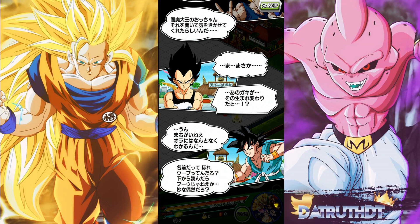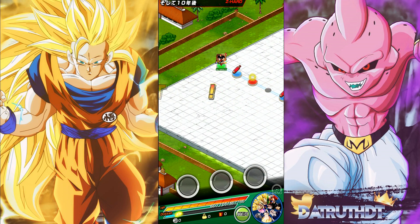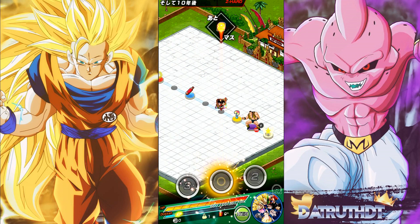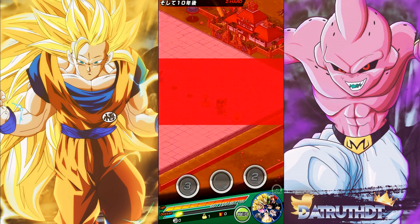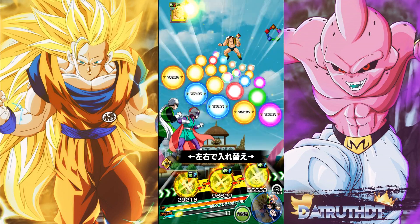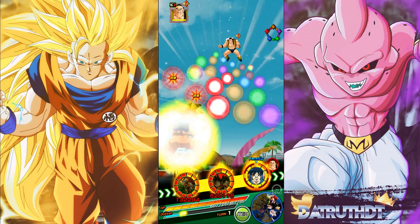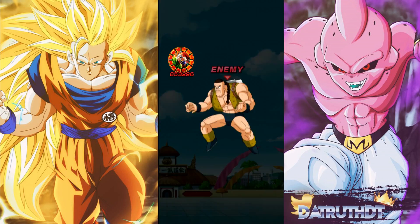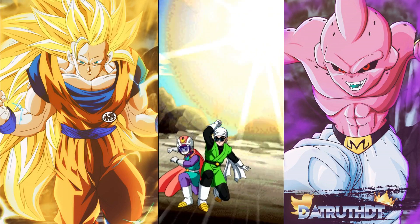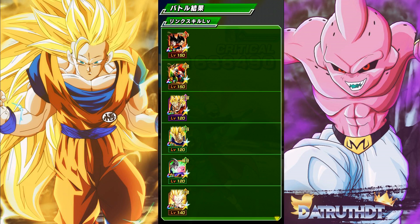OOB is a very good idea as a potential easy free-to-play unit. We've got the LR OOB potentially coming. The old Majin Boo very easily could get an EZA, probably around the six-year anniversary if it's GT themed. We could see Majin Buu and the EGL Super Saiyan 2 GT Kid Goku both get Dokkan awakenings, which would be very interesting.